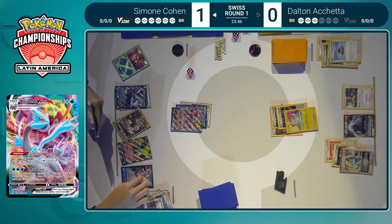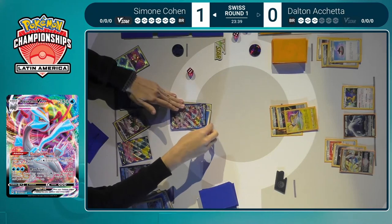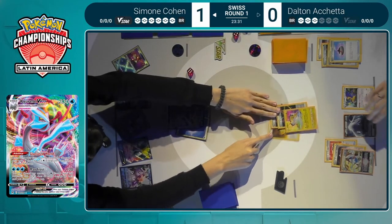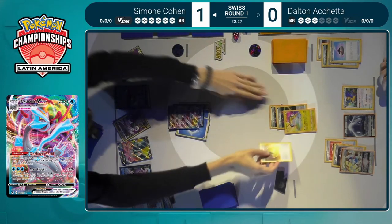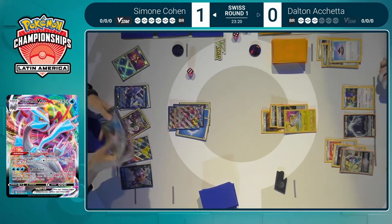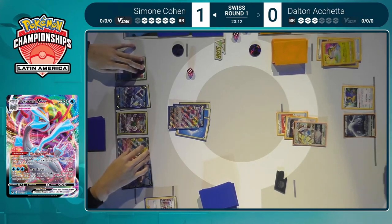There's already an extra energy prepped on the benched Kyurem, but if this active Kyurem goes down, obviously the game is just over. The Palkia V bench is also huge — this can let you get to the V-Star on the next turn, so that is a great card to see come down. Simone reads what Speed Lightning does — it just provides a Lightning energy when played from the deck. It's going to be enough to take the knockout on Raikou with only 110 HP. Dalton sends up the Lugia.